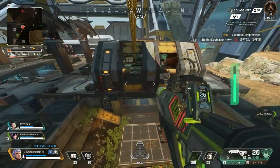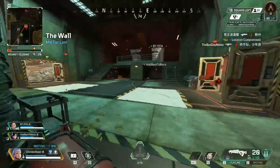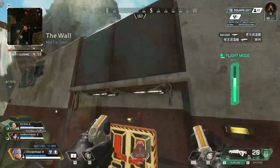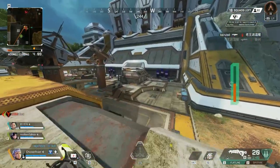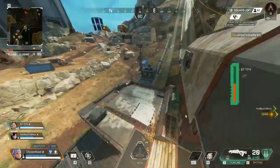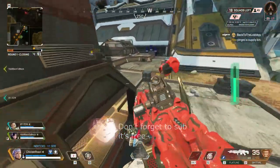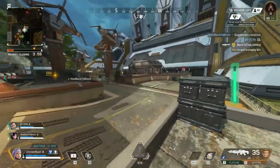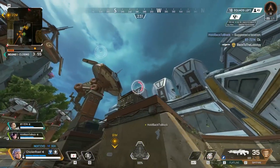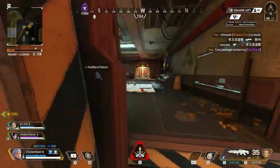Another squad's been through there. Supply bin over there. Okay, let's go. Package on — might be something good this way. Care package over there. Ultimate's ready. Who wants to fly?